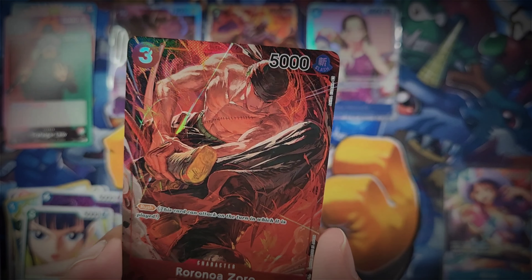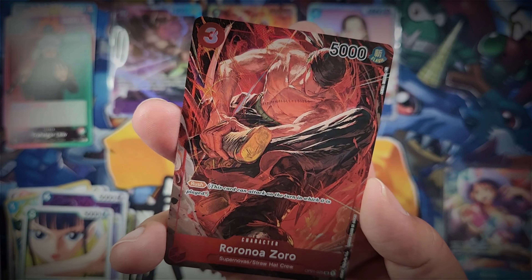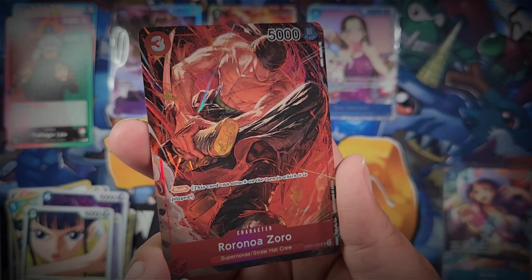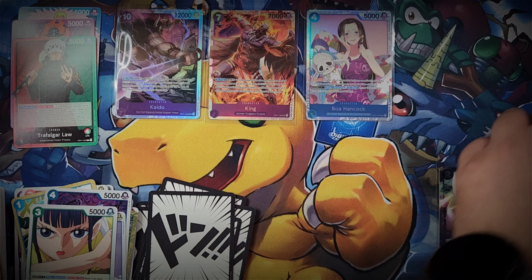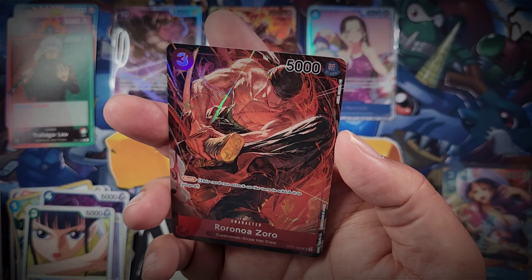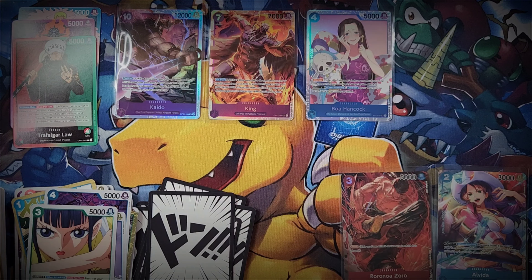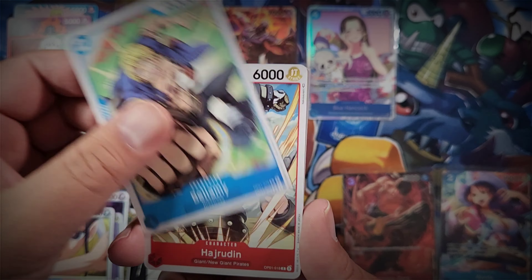Akira Agawa - an artist I'm a huge fan of - has done this artwork, and it is a Zoro alt art SR! Wow, what a card. Look at the texturing on this - absolutely stunning. Akira Agawa is one of my favorite Pokemon card game artists and does a lot of artwork outside of Pokemon too, as you can see. A very unique and awesome style of artwork. Super pleased to have that as one of my alts.